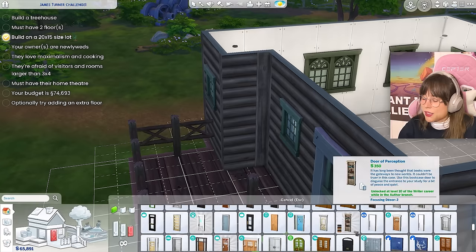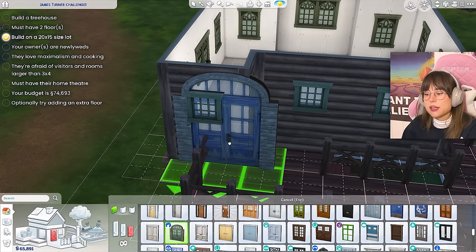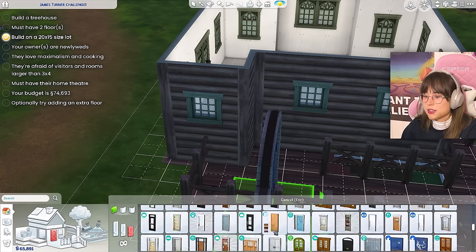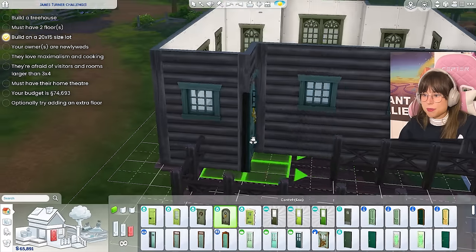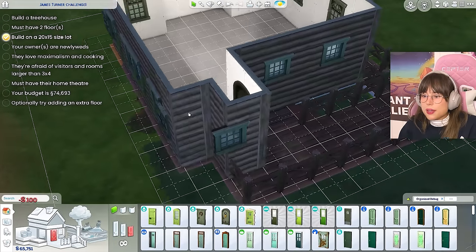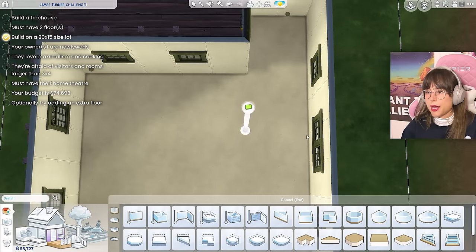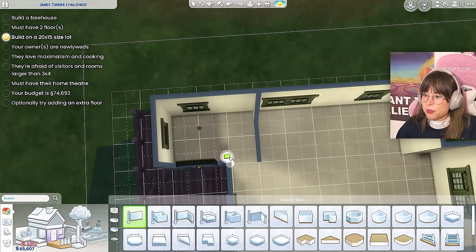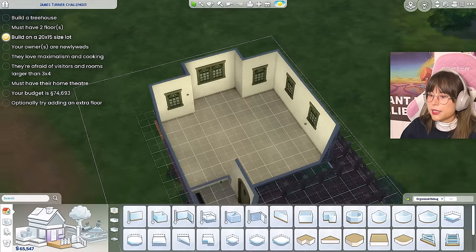That doesn't fit the vibe at all. You know what, they're just gonna get that door because it matches with the other green colors — problem fixed, problem el fixo! Let's start the layout for real. This is a two by three, that can be the little hallway — and I need a place for the stairs. Ladders are my worst nightmare, but the stairs don't fit anywhere.